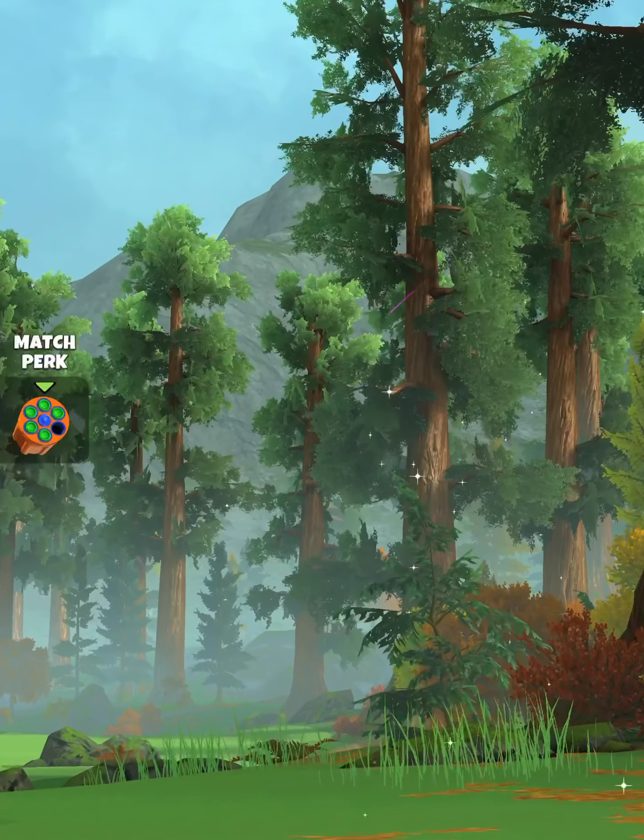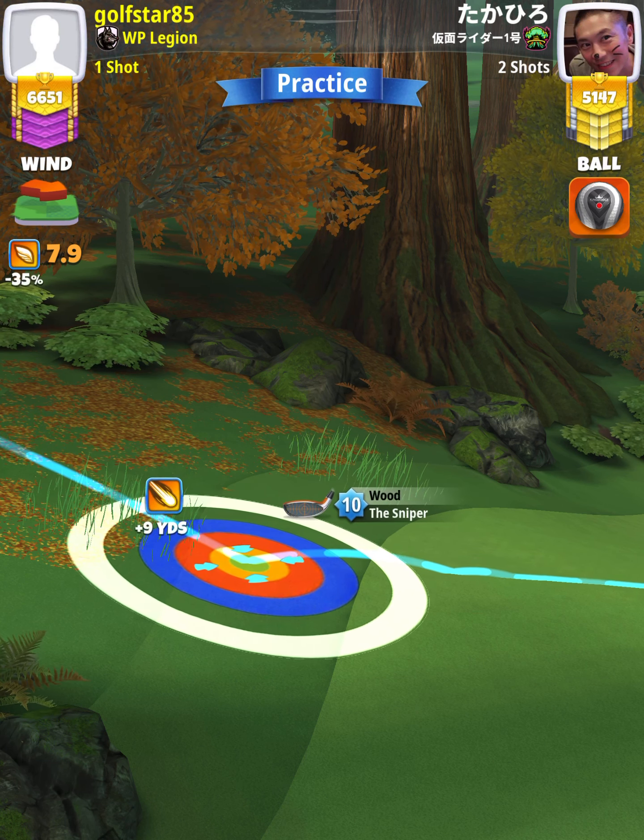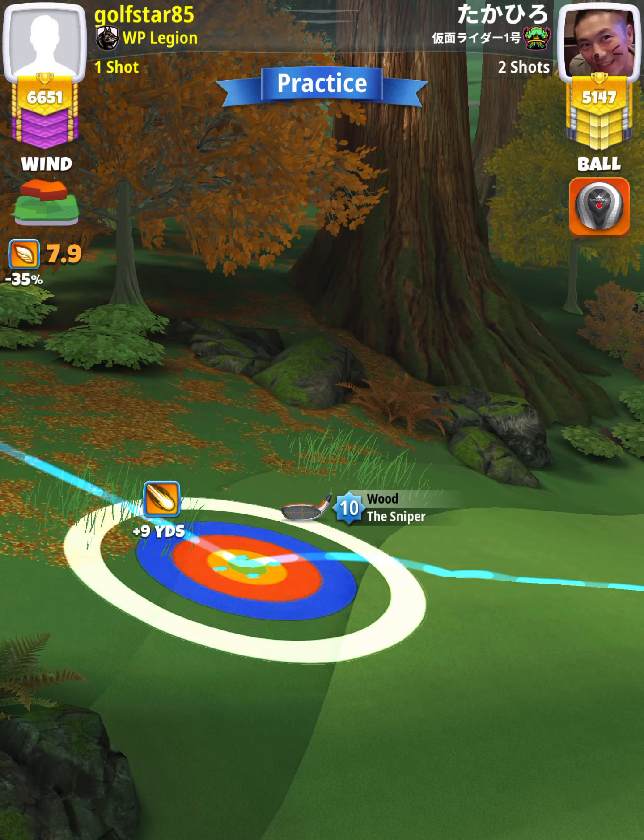For our approach shot, we want to use a Sniper level 9 and above. First thing we're going to do is set our aim point, which is going to be the blue ring touching the fairway at the top of the plus 9 yard position — that's with a Sniper level 10. If you're using a Sniper level 9, you'll be at the top of the plus 11 yard position, which is the max line for a Power 3 ball.